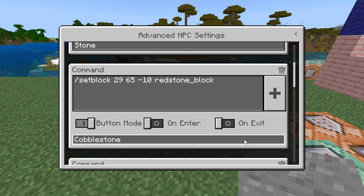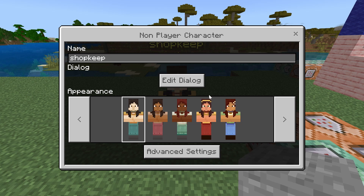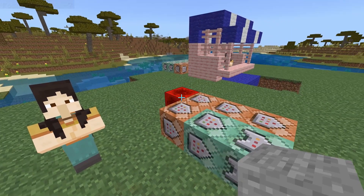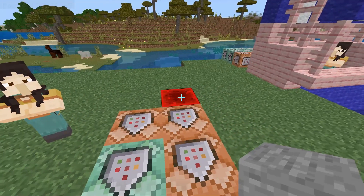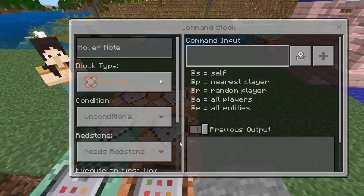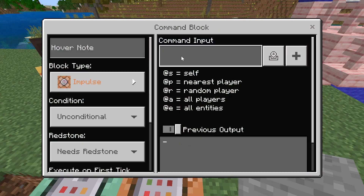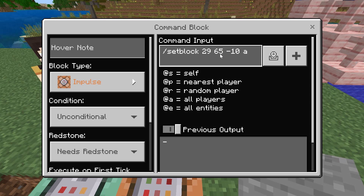Since we added a second button, if we go to Edit Dialog, the second button will pop up. Make sure it summons the redstone block in the correct place, then re-enter the commands. This first one simply deletes that redstone block — needs to be impulse, unconditional, needs redstone — with the command slash setblock, coordinates, air. This will turn that redstone block back into air, essentially deleting it.